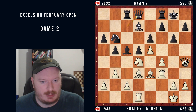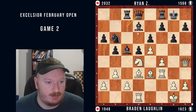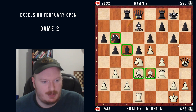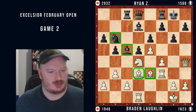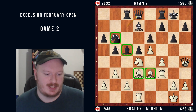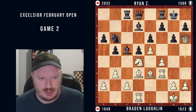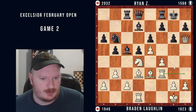They end up going queen to d8 and offering a queen trade. Of course this is something I want to avoid. Even if strategically I could have a better position, with all these other pieces on it's hard to force that imbalance, especially against a strong opponent like Ryan. So that's why I ended up playing queen h6, keeping queens on the board and continuing to try to provoke some sort of advantage or weaknesses.